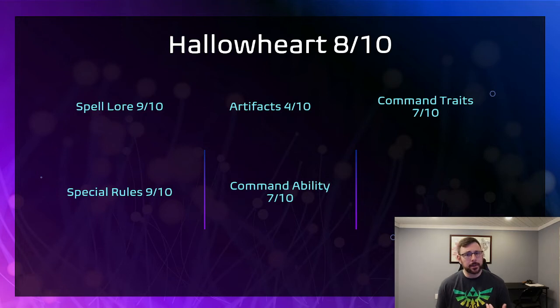The Command Traits I really like — one of them lets you dispel Endless Spells at plus three. So a Runelord gets plus three from the Command Ability if he's your general, plus two from his innate thing — he's dispelling Endless Spells at plus five. If it's a six to go off and you roll snake eyes, you still dispel it. Really easy to get rid of that pesky Purple Sun hanging out in the middle of your army. Overall I give Hallowheart an 8 out of 10 — I think it's the strongest city or close to the strongest city in Cities.